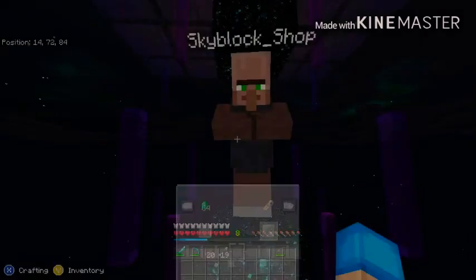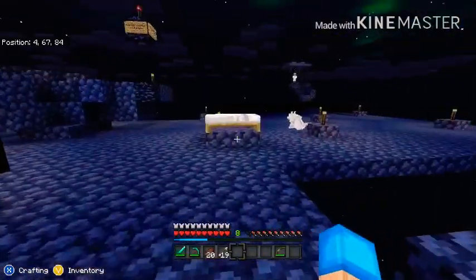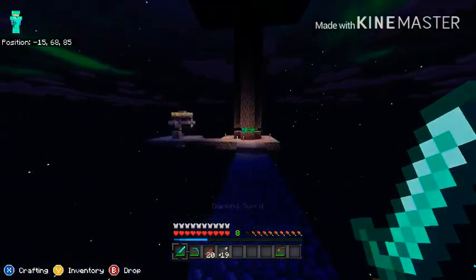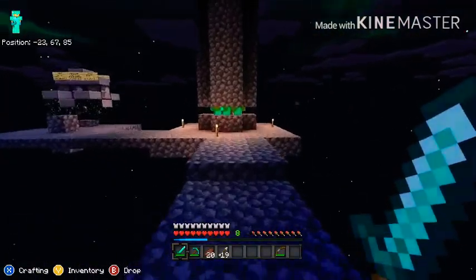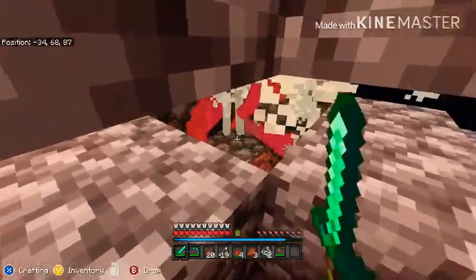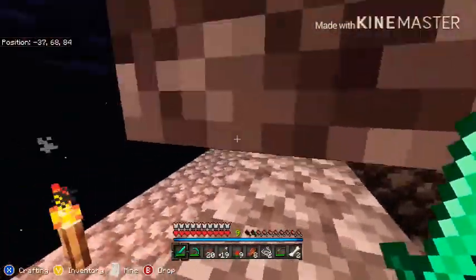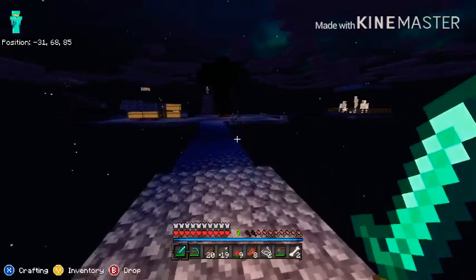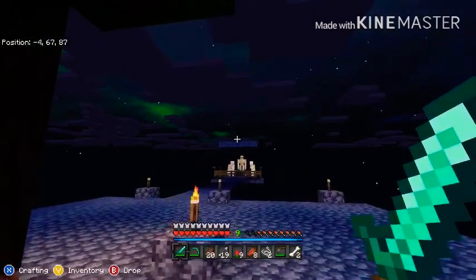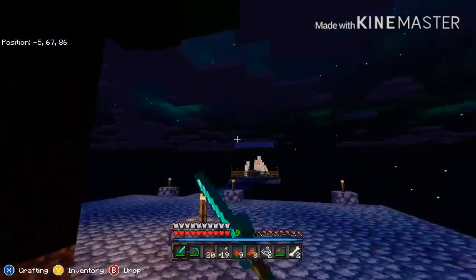This is our iron golem and a name tag. We also got the crusher. I'm starting to think I'm not getting any endermen. Creepers have also been dropping some good emeralds. I don't get how mobs are spawning up on that platform above the iron golems' heads because I put a torch up there.